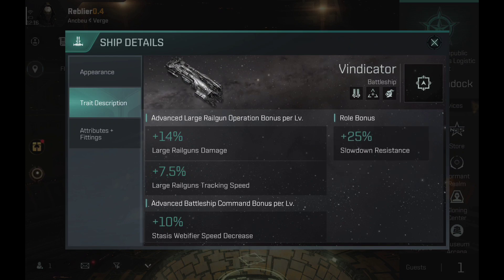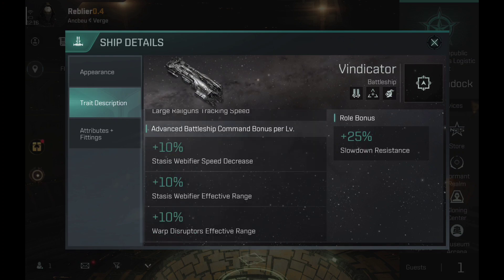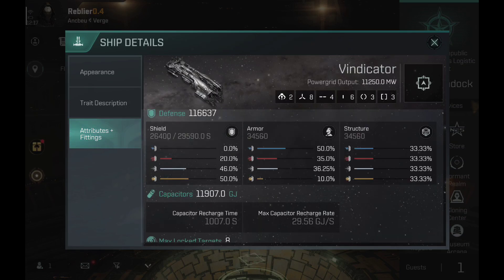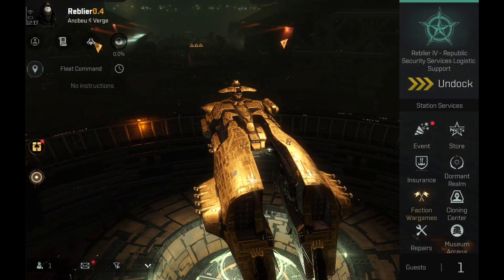Did the Serpentis ships require a slowdown resistance? It kind of makes sense since they already have a bonus on webifers — they have the strongest webs in the game — so it makes sense that they have some resistance to the technology they are very good at. However, I've heard from friends that the Daredevil and Vigeland are now able to speed tank a Vindicator at zero, so there are some drawbacks with this new role bonus.